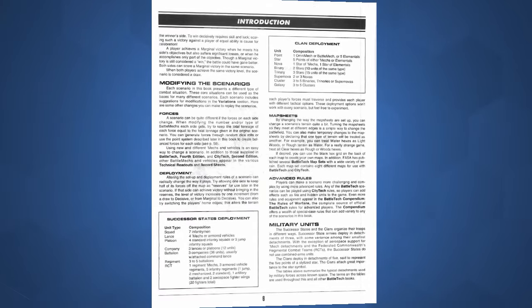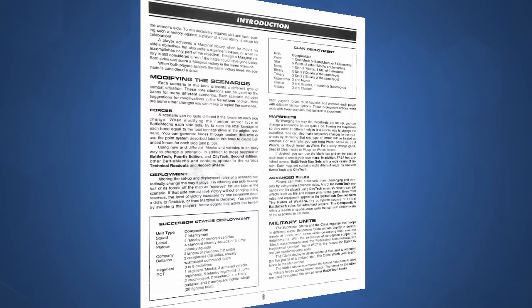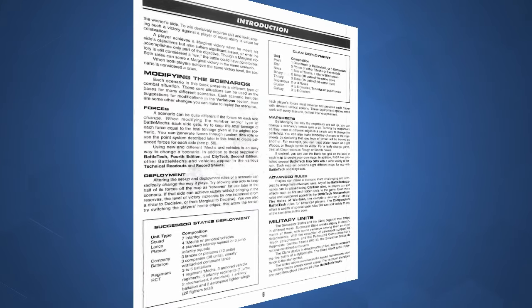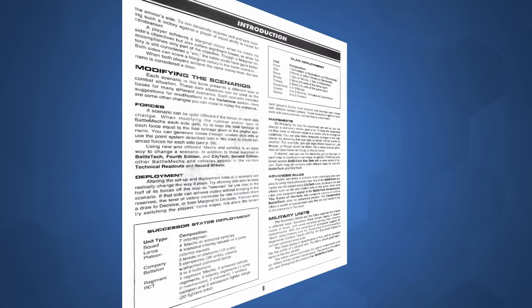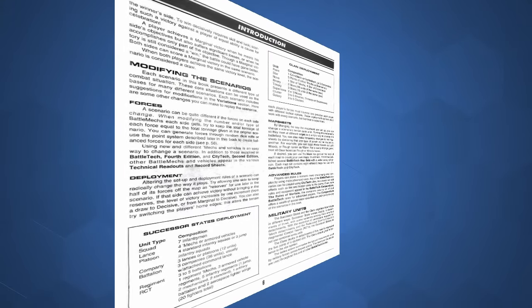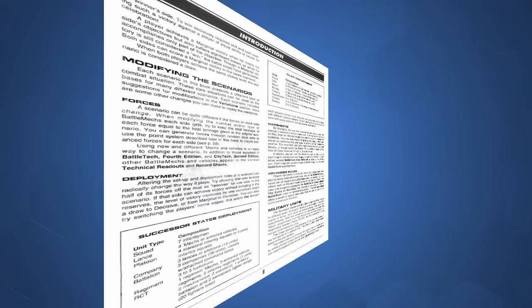This subsection also covers how to set up and end a scenario, and how victory in these specific scenarios has levels, such as decisive and marginal. The next area of the introduction covers modifying scenarios and teaches how to switch up your forces, alter deployment, and change map sheets. The introduction also has a couple of handy tables at the end covering the unit composition of the successor states, or Inner Sphere, and the clans.